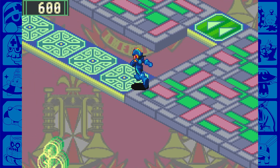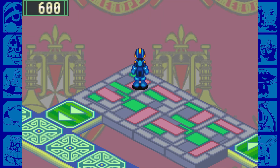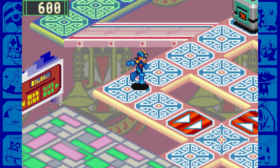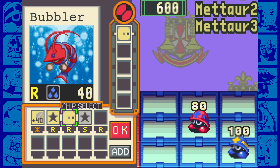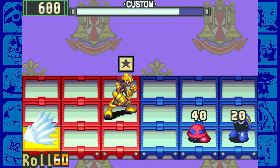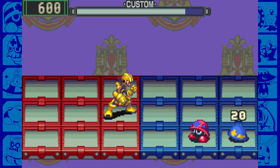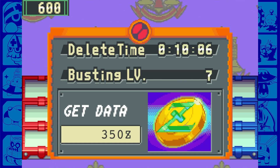Heading out onto the Netopian net, we're going to head down into Netopia Area 1 and grab the item. We have a Metar 3 - the strongest version of the Metar family. It is the fastest, most dangerous, and its Dino Wave attack goes zooming across the screen. I didn't expect to run into one - they're fairly rare in this area. I think if we get a busting level of 7 or higher, we can get its battle chip, but that didn't happen.